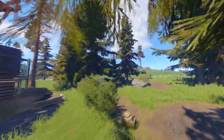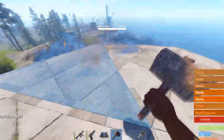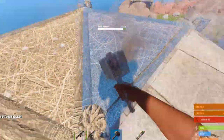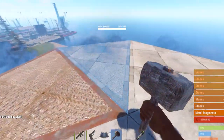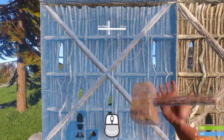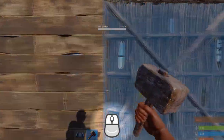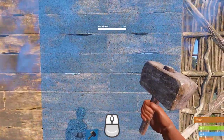G'day guys, Smash here coming at you with another Rust guide. Today we're going to be looking at a small trick that will speed up your upgrading. Using this method you can upgrade your buildings twice as fast without any gimmicks, hardware macros, or scripts — it's actually dead easy. So instead of upgrading normally with the right-to-left click, you just hit both mouse buttons down at the same time, and that's all there is to it.